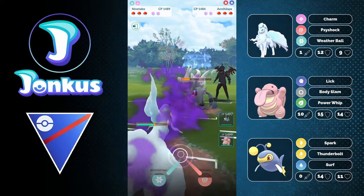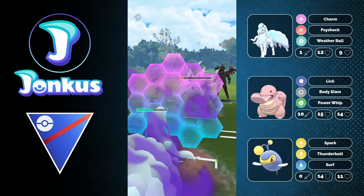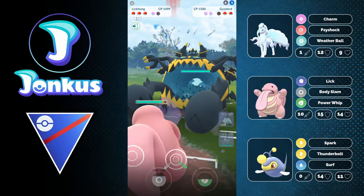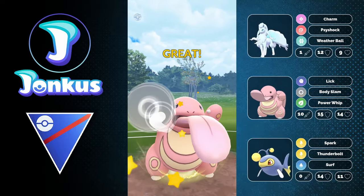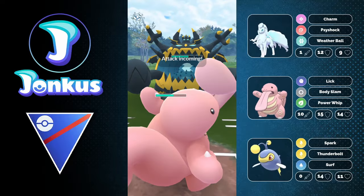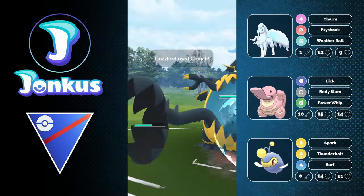We're going to have the Shadow Alolan Ninetales with Charm in the lead, which is of course very decent against the current meta as there are a lot of Fire-type Pokemon, a lot of Dragon-type Pokemon. So we already have two targets basically for the Alolan Ninetales — having the Guzzlord, having also the Annihilape, which already went down. Shadow Alolan Ninetales is definitely a very solid pick for the current meta, especially allowing you to beat a lot of the current leads.